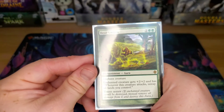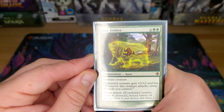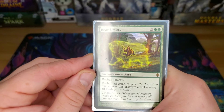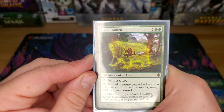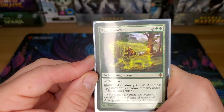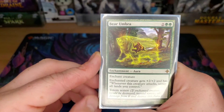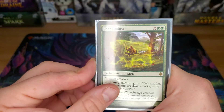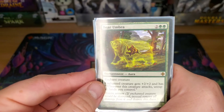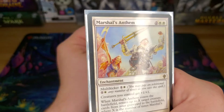Bear Umbra — it's a four-drop, but the creature you put this on gets +2/+2, and whenever it attacks, you untap all your lands. It gives Totem Armor, which is a great effect. I like to put this on my general or my most valuable creature. When they try to take it out, you remove all damage and destroy the aura instead. If the enchanted creature would be destroyed, remove all damage and destroy this aura instead — Totem Armor. Good stuff.